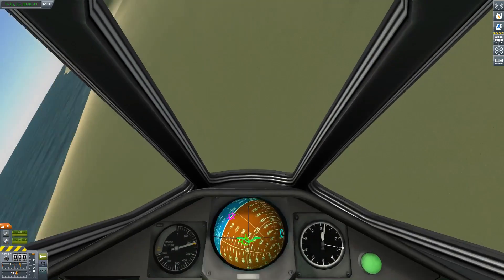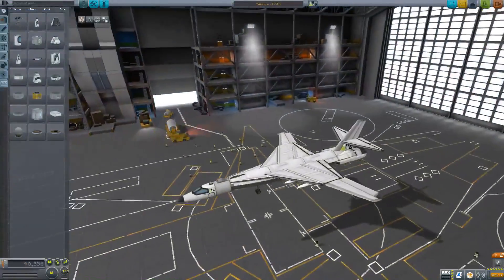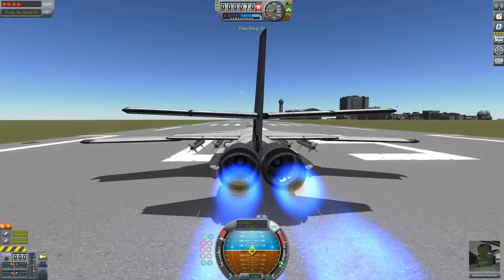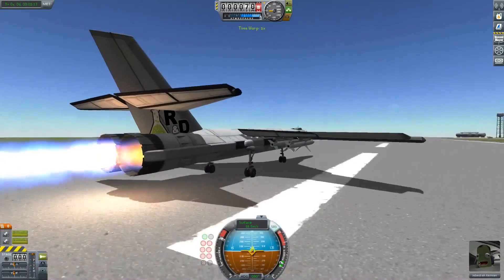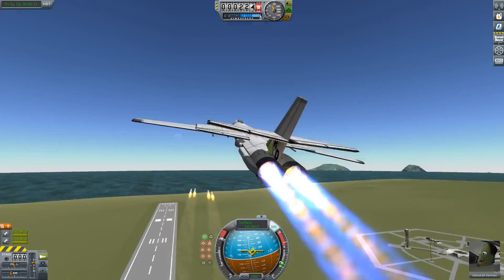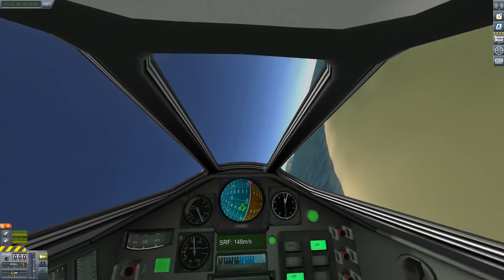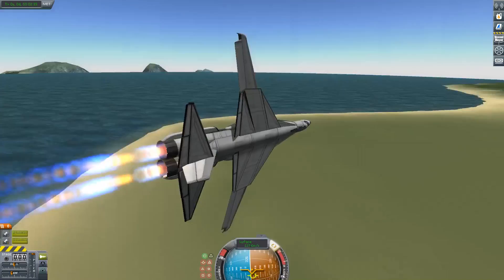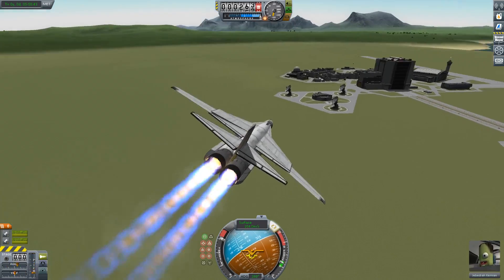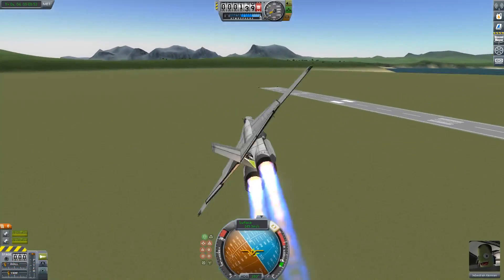Testing the maneuverability — and I accidentally crashed into the ground. I accidentally reverted to the SPH, but we can take a look at the missiles now since I forgot to do that earlier. Taking off again under 4x time warp because what could possibly go wrong. Pulling up carefully — don't want to clip the tail. Firing all four at once. Oh, that was beautiful — I thought for a moment they were going to hit each other, but they didn't. All the control surfaces appear to be undifferentiated, which is interesting.